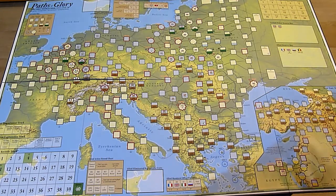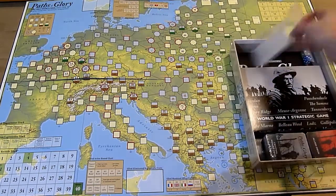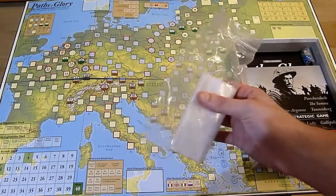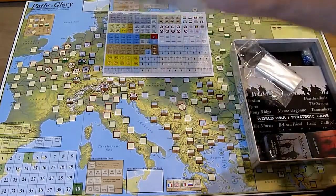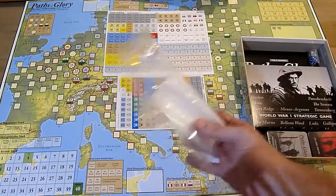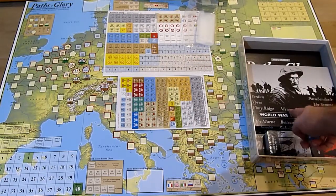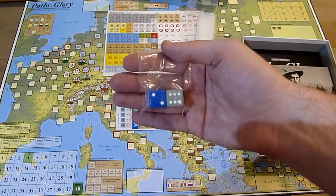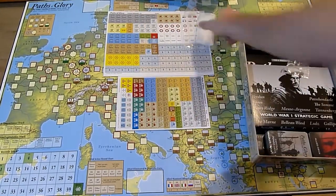Next are baggies, which are always nice. I probably won't use them for this game since there aren't that many counters — I'll likely just use a small storage box. There are also a couple of dice, which is interesting because both the back cover and the rulebook state the game comes with one die, but it actually comes with two. Not complaining!